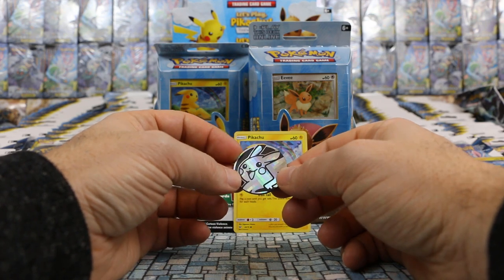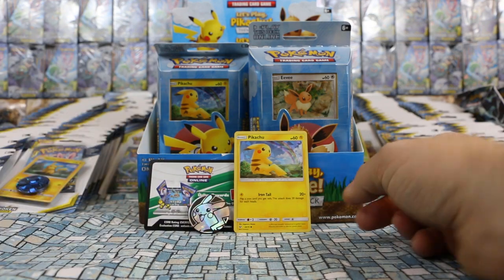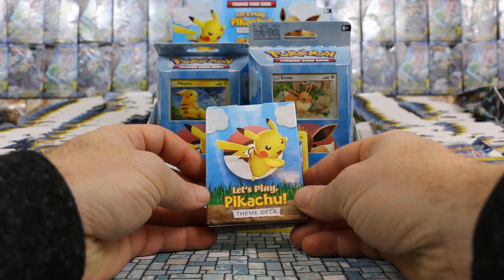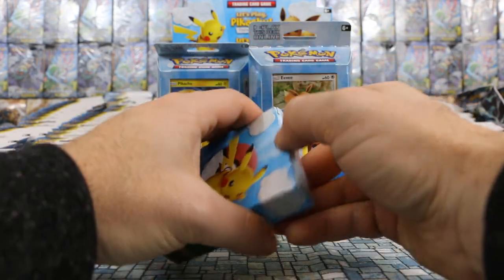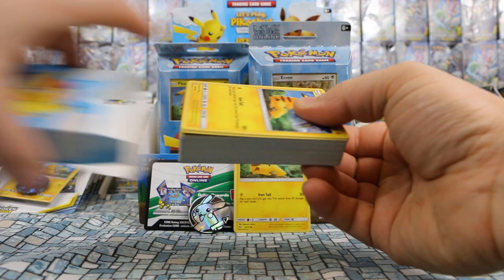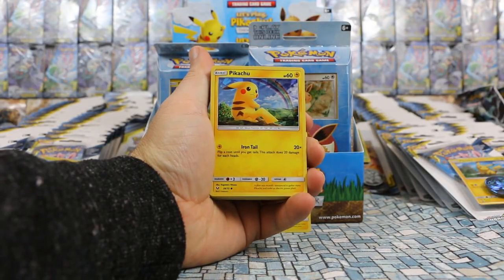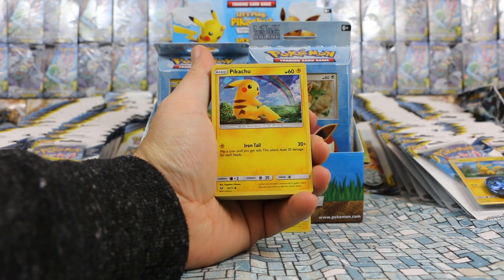We've seen this Pikachu design a lot in the past, but I don't believe we've had this hollow effect — at least not yet. And then we get our theme deck: it's the Let's Play Pikachu, with Pikachu looking pretty badass hopping out near a Pokeball. I have no idea what's inside here, so let's see. It does come — and I've never seen a theme deck do this — with another rare hollow of the Pikachu.